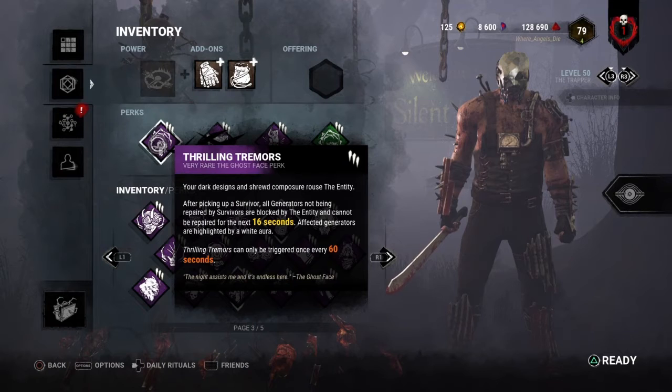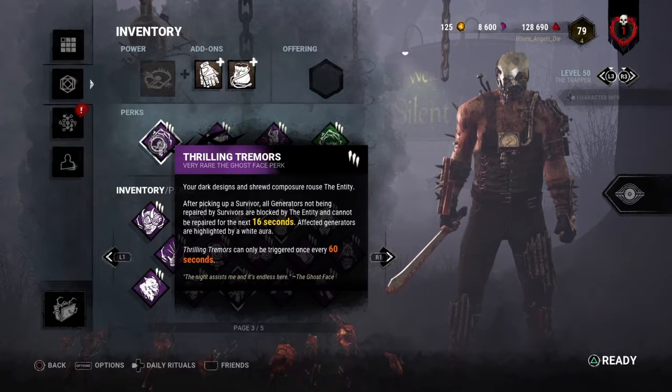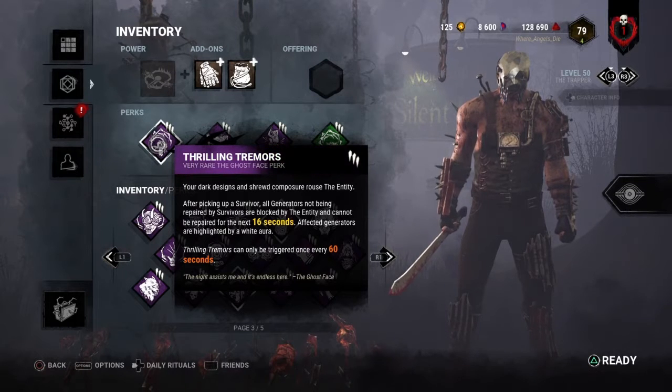Essentially what this means is neither the killer nor the survivor can interrupt the generator — whether to kick it or work on it. The killer will have information about what generators are currently being worked on, because the generators that have somebody working on them will be in red, as opposed to the ones that have no one on them.